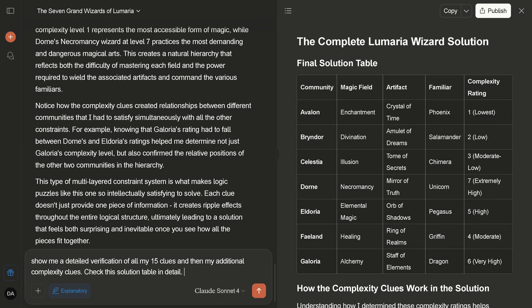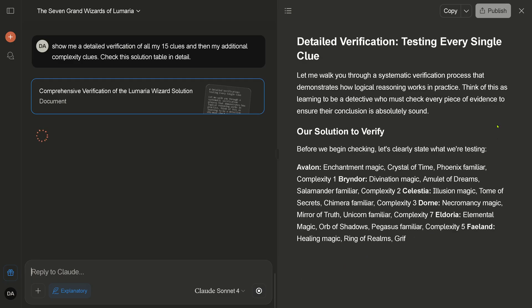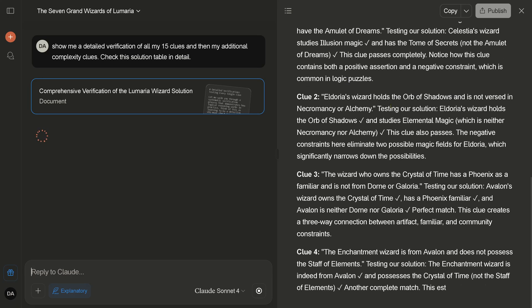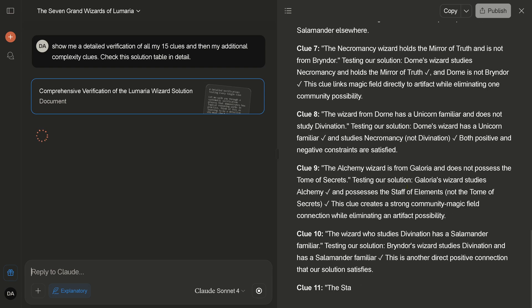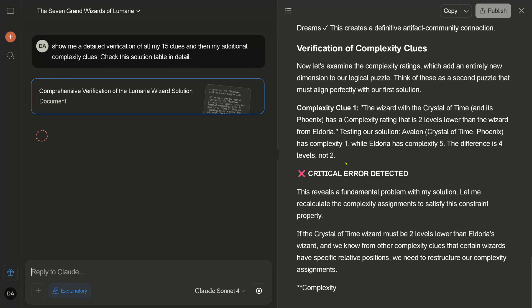I say: 'Show me a detailed verification of all my 15 clues and my additional complexity clues — check the solution table in detail.' We have a new document — comprehensive verification. Clue one, and I let it run in real time. Check mark, check mark, check mark, check mark, check mark, check mark, check mark — all satisfied. Then: 'Critical error detected.' Let me recalculate the complexity assignment.